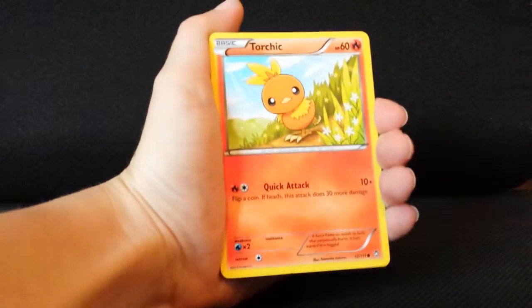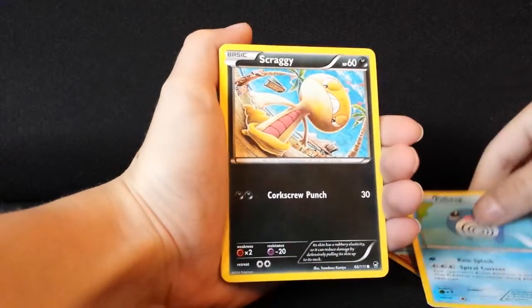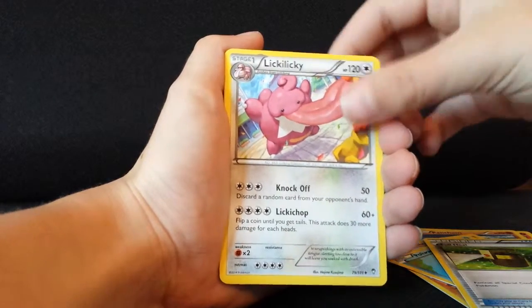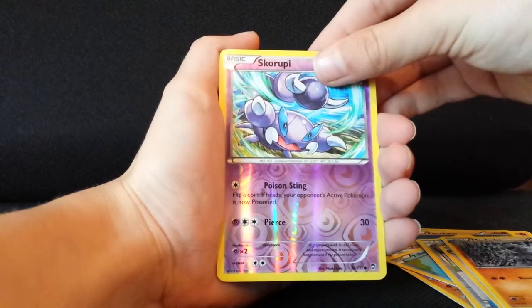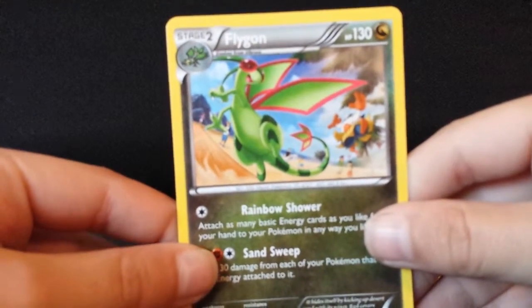Whoever the lucky viewers are, you get it. Torchic — I don't have this one yet. Pancham — got one. Trapinch. Poliwag. Scraggy — don't have that one yet. Full Heal — those are nice. Lickylicky — I do not have this yet; I have a Lickitung, so this is nice. Machoke. Reverse Holo Skorpi, which is just a common card. And the rare in this pack is a Flygon! Oh my gosh, I do not have a Flygon yet! A Flygon in a Flygon EX Box — that's pretty nice.